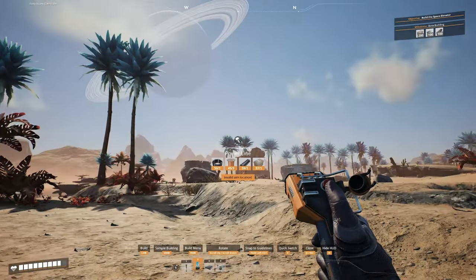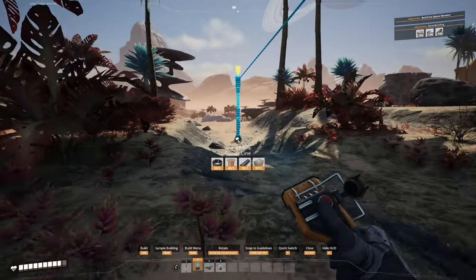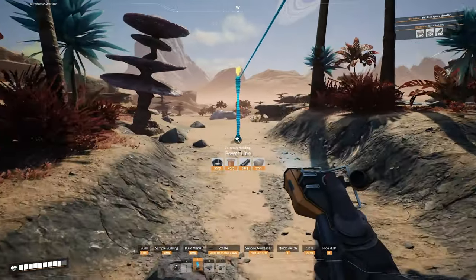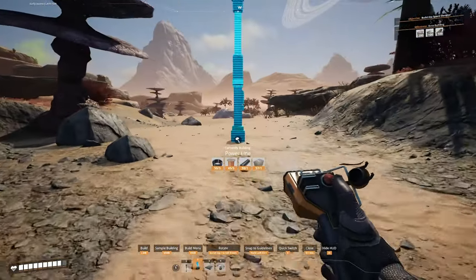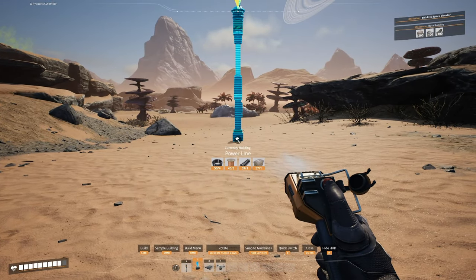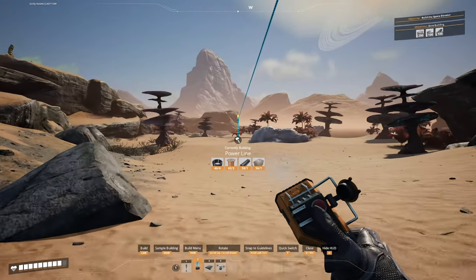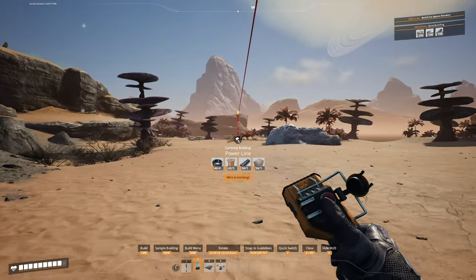Another tip: if you get a power line, it will put a pole on the end of it. We're going to take this down towards our limestone production and concrete production, bringing it as far as humanly possible because we're trying to save on power poles. We're going to stretch this out all the way down to our node.